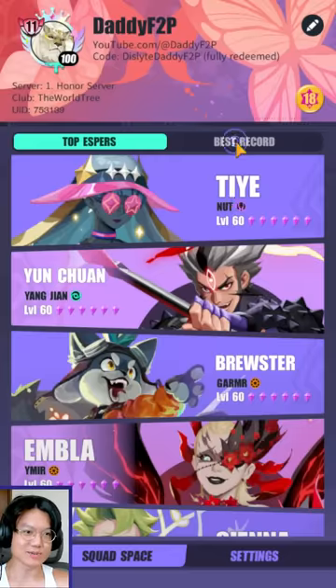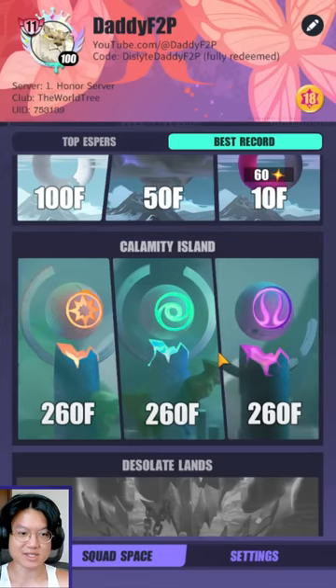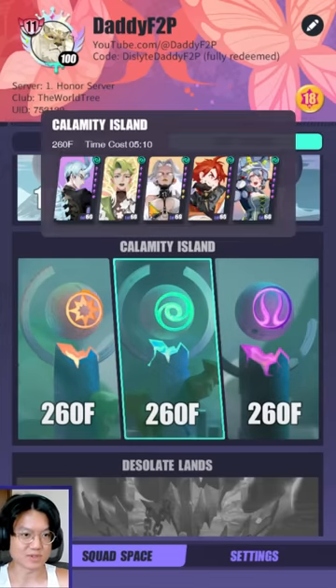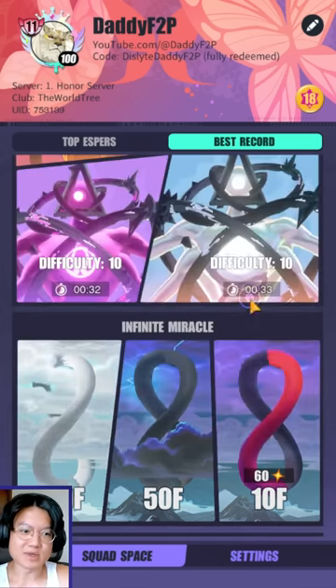So right now I have 260 done on all three Calamity Island floors. I finally caught up with everyone — it was a nightmare and it's extremely difficult, especially for this one. Anyway, how are you guys on your Calamity Island? Are you guys at 260 already? Because I know it has been quite a few months by now. Are you guys excited for more Calamity Island in the future — maybe 300 floors, 400 floors? Who knows — let me know down in the comments below.